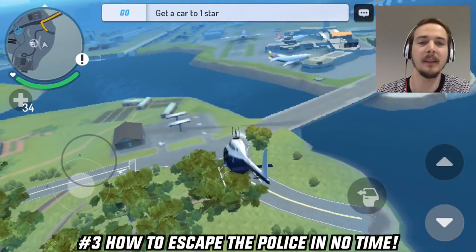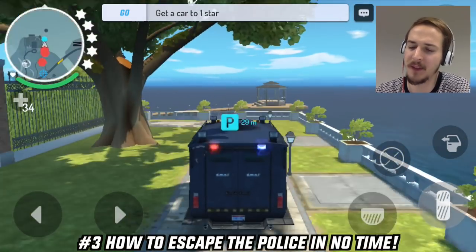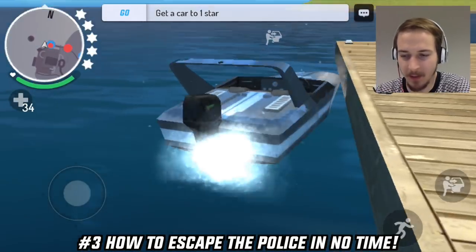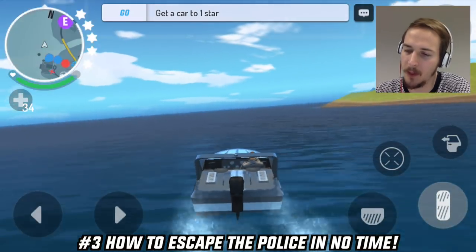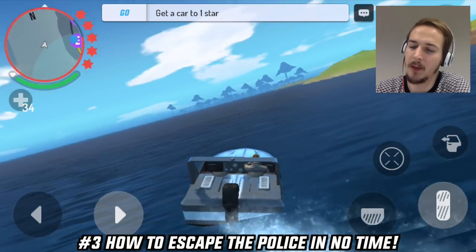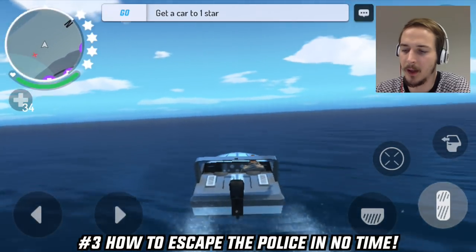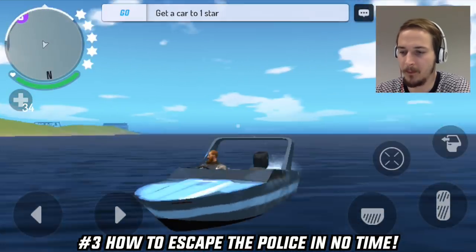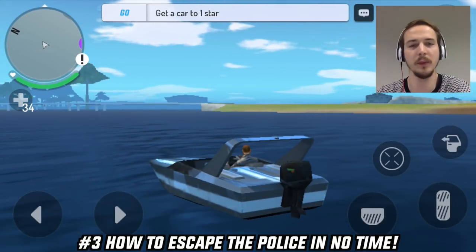If you are not at the airport there is another easy way to lose the cops. Again I have a five star wanted level — I called a boat, jump into the water, get in the boat and drive away from the area where the police can follow me. It's just the same as the helicopter trick — you get out of range and then stay there for a few seconds and you will get rid of the wanted level in no time.